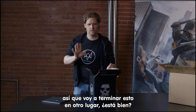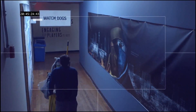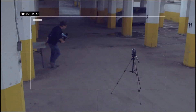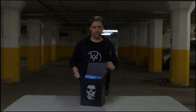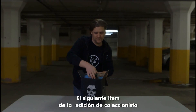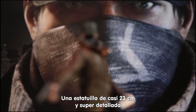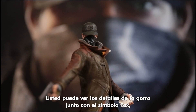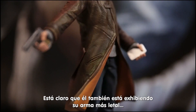It feels like we're being watched here, so I'm going to finish this up somewhere else. Much quieter in here. Next item in the box is, of course, this great Aiden statuette. You'll be getting this highly detailed 9-inch statue of our hero, Aiden Pierce. You can really see the details of his hat, again with the iconic fox logo and the orange lining of his signature coat. He's also permanently showing his deadliest weapon — his smartphone.